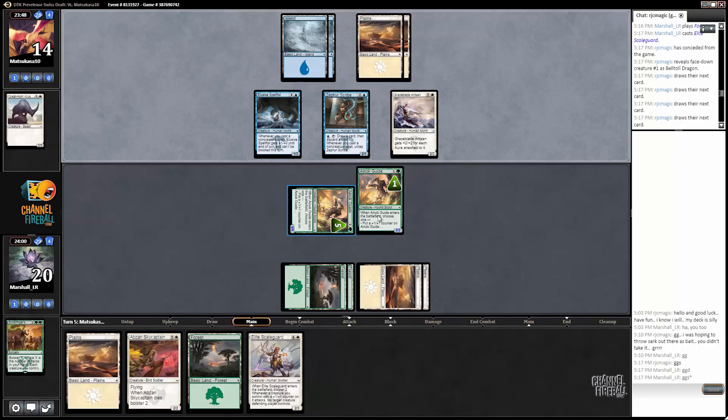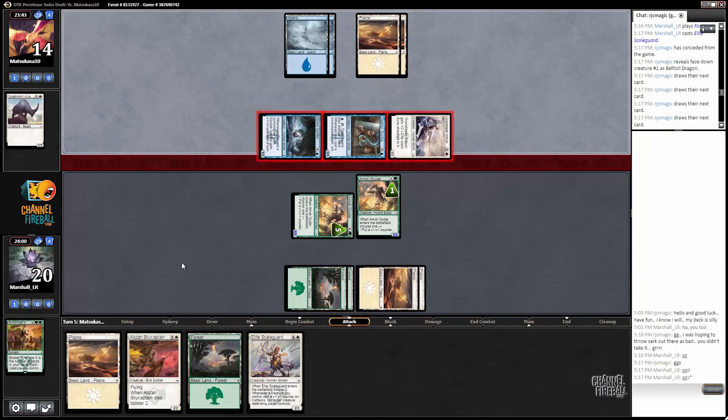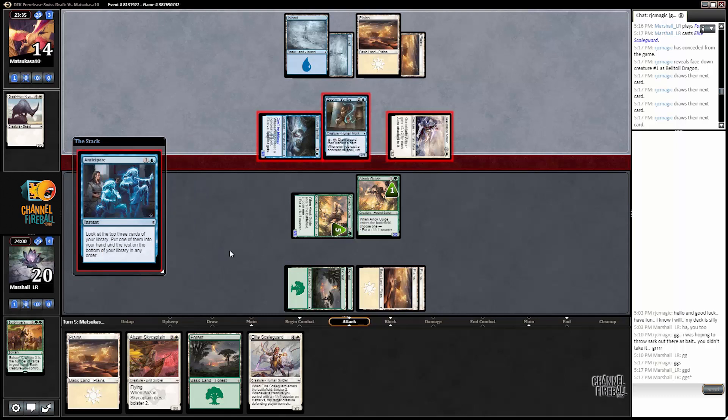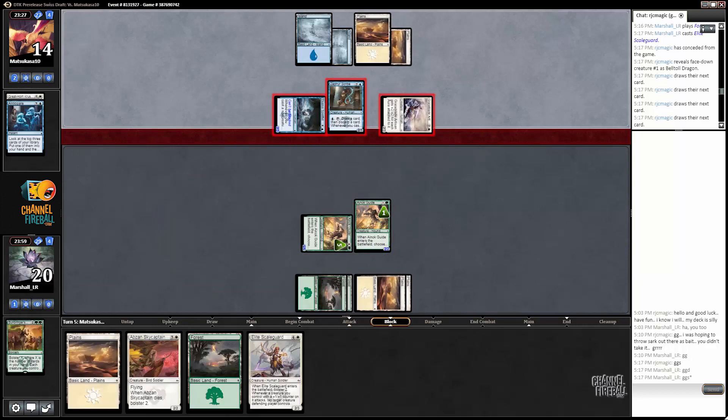That's not too bad either — we are attacking for ten and tapping down two creatures in that case. What is this nonsense? Attack with everything, anticipate. So I can block Zephyr Scribe here, but I don't think I want to. The Scale Guard makes anything with a plus one, plus one counter on it so much better.